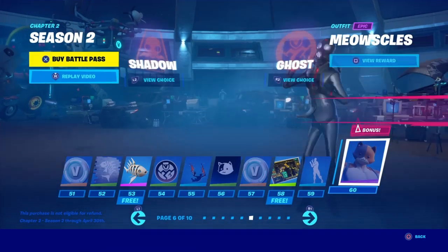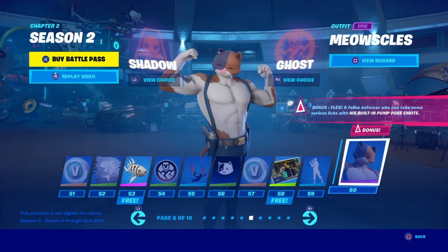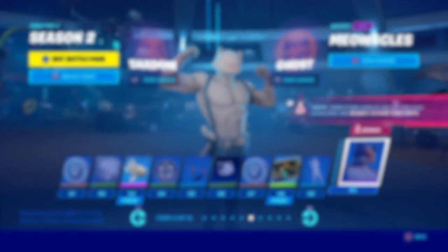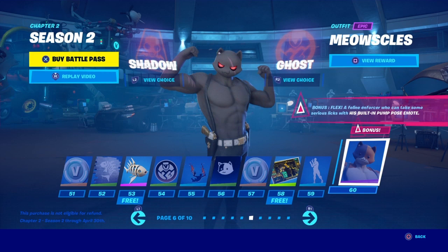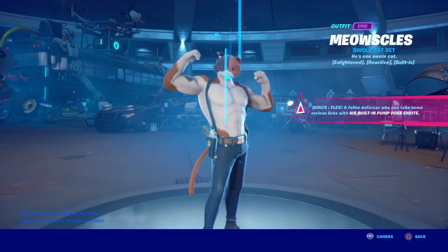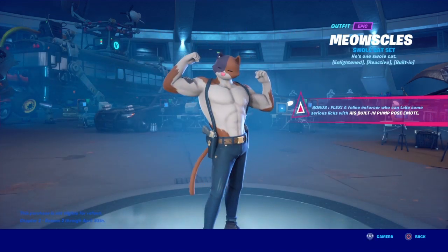Next is the famous Meowscles, which you unlock at Tier 60. Every time I see this skin I start dying laughing. Here's what the Ghost version looks like, and here's what the Shadow version looks like. It's simply a matter of which color you like better.